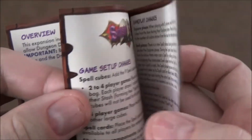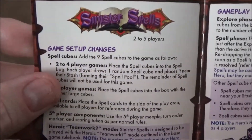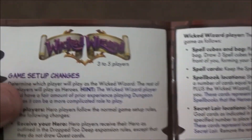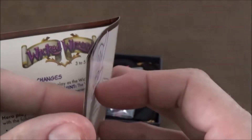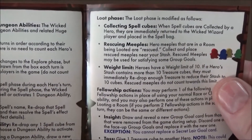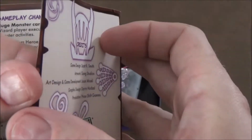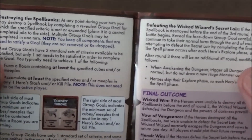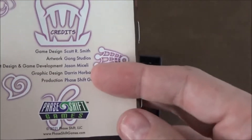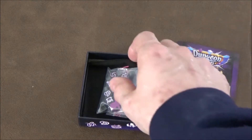The rulebook covers all your extra components, then gets into the Sinister Spells setup and how to play, followed by the Wicked Wizard mode setup and how to play, with some extra rules for that one since it's a little more complicated overall. Next up we have our dice.